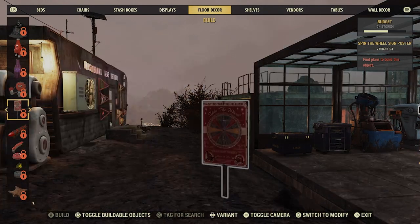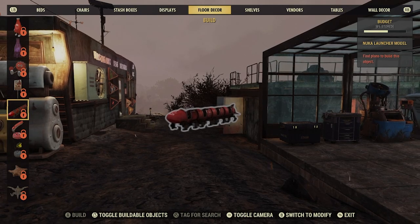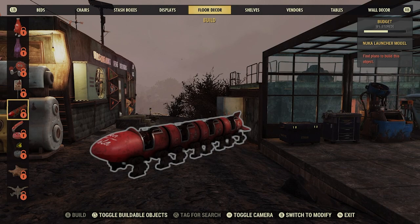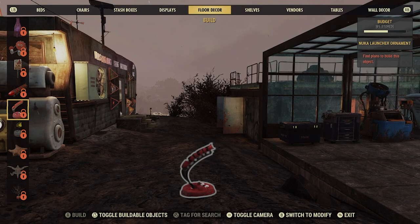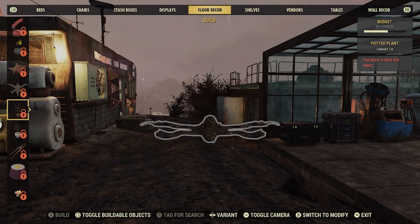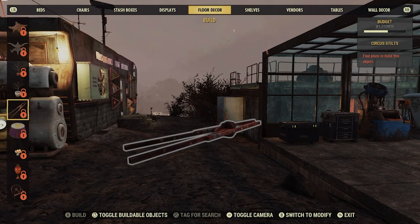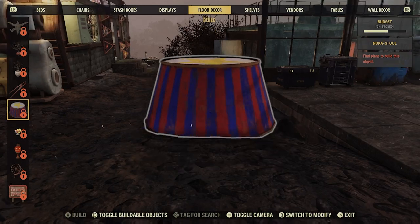Nuka World on Tour set of 16 posters — I'm just going to zip through them. They've got the Nuka Launcher and Spin the Wheel, everything, the Wild West Showdown. And these are little models — this is the first one, the Nuka Launcher model, little desktop Nuka Launcher ornament. I guess it goes along with the other one — desktop ornaments. There's some circus stilts and some more decoration.